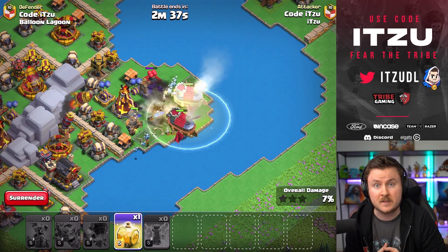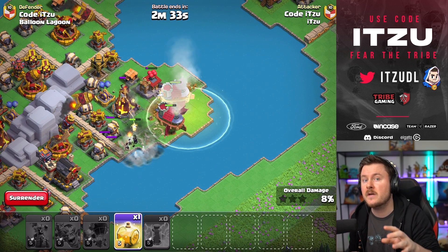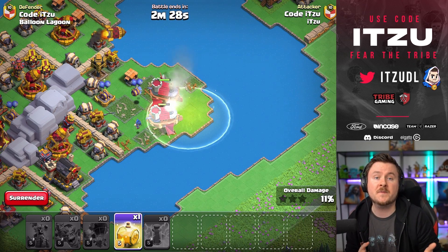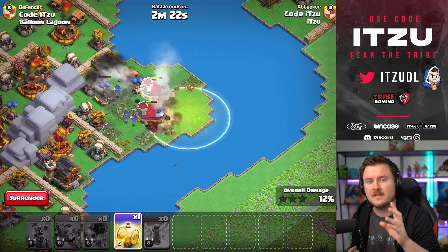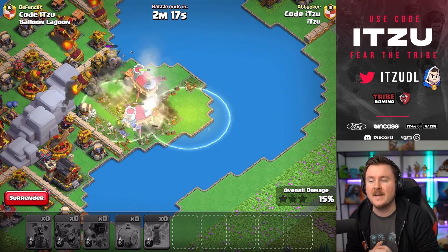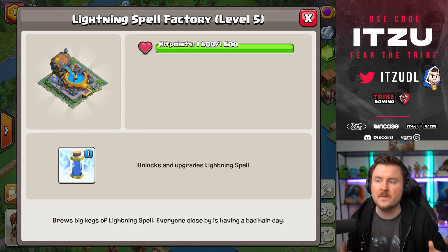You can see it right now on your screen with those Flying Fortresses just wrecking through those defenses — especially if you have to get over some obstacles like water or mountains, it's pretty nice to get them flying across and going right to the heart of the base. That's exactly what is happening right here, with another heal spell to keep them alive and getting even more value.